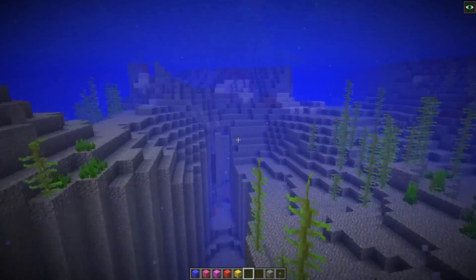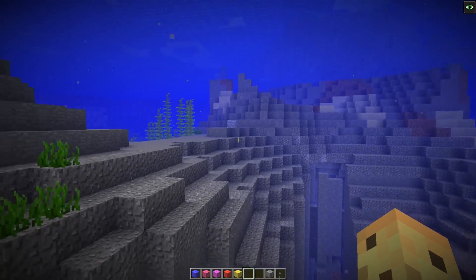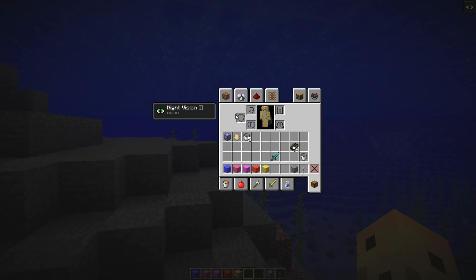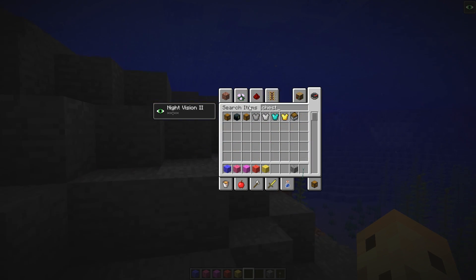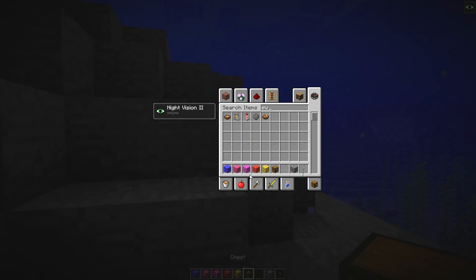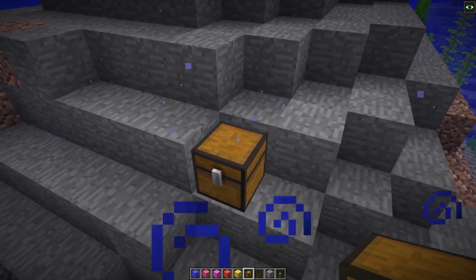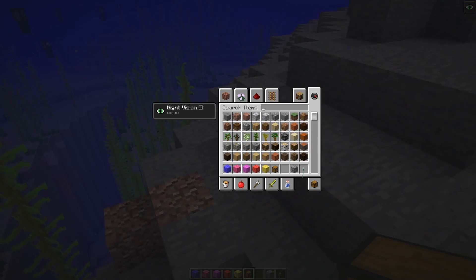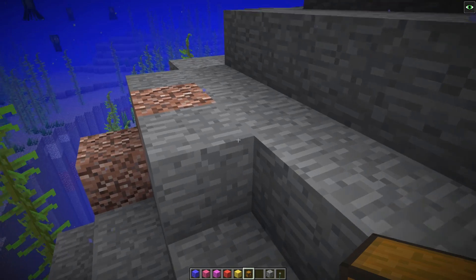Before we go, I want to talk about a few more things they changed in this update that aren't necessarily directly mentioned on the changelog. Chests now generate naturally underwater - all of the chests underwater now work just fine, and the chest is not surrounded by an air bubble like before. It's just natural that they exist underwater, which is kind of exciting. They've also made a few rendering changes.